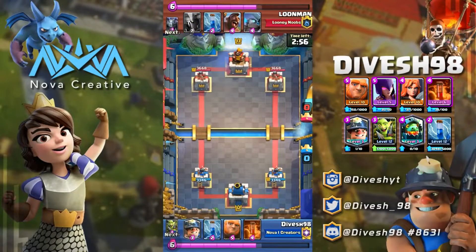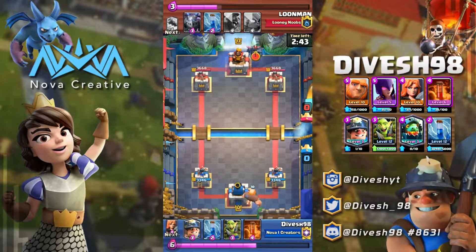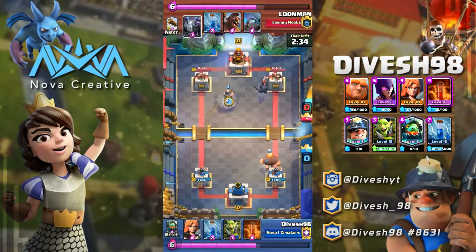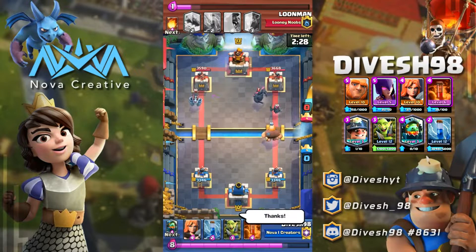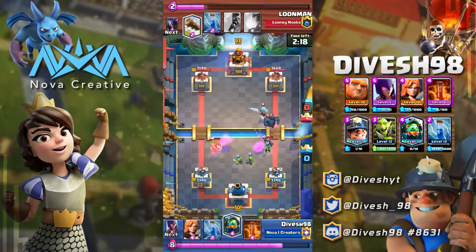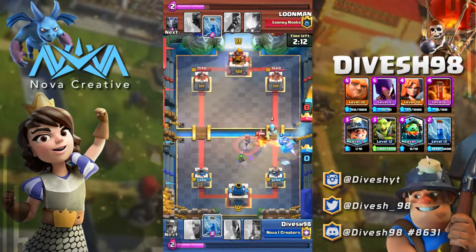Our last card from the previous video is the Zap spell — pretty straightforward to use. You'll mainly be using it to reset Inferno Dragons and Inferno Towers, getting value on Skeleton Armies if you encounter any, or making the tower reset aggro, or even resetting a troop's aggro onto something else like the Miner. Now that we've covered the old cards, let's focus on the three new ones.